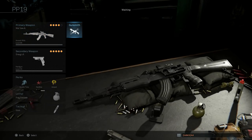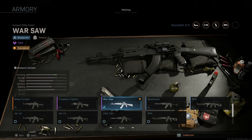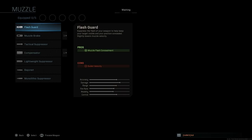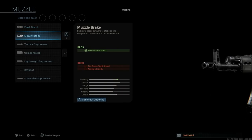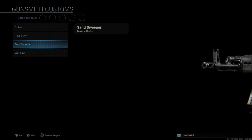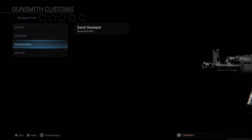Let's look at the weapon. I'll go to my blueprints where you can see all the different blueprints I have for the AKs — and here's the Warsaw from the Security Detail bundle. We'll strip it down to the base blueprint. The first attachment is the muzzle brake, which assists with recoil stabilization; the cons are ADS speed and aiming stability. The muzzle brake is similar to the sand sweeper and the default, but you can also put on an older AK-74 style muzzle brake if you have the Revolution blueprint.